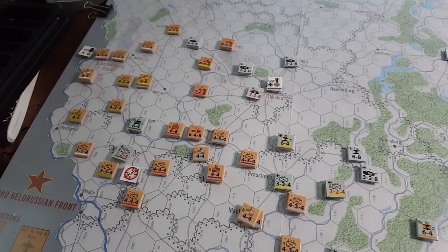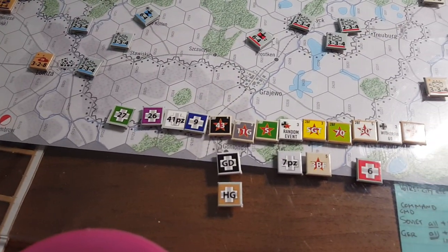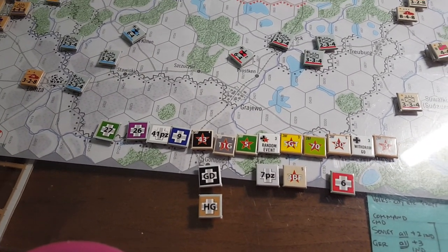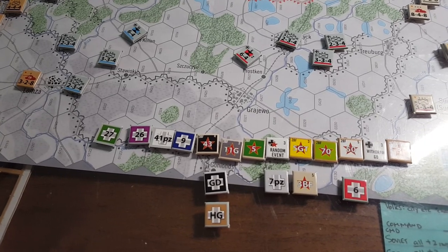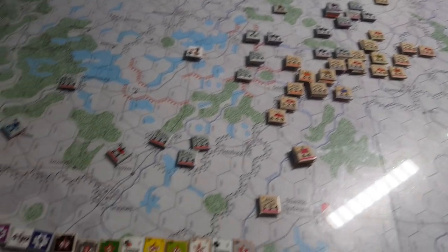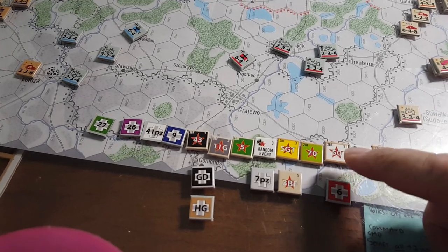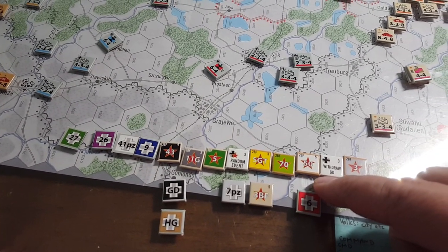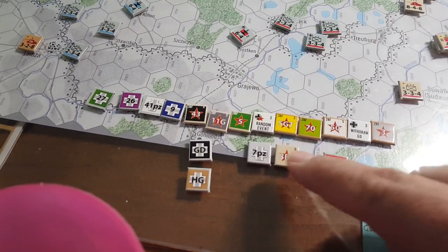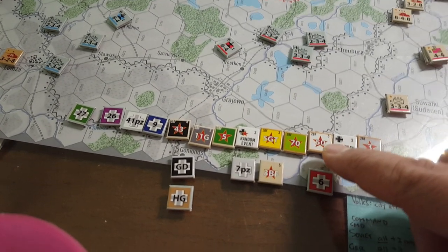As you can see, this turn — because of the way the chit pulls worked — we had four German activations back-to-back, which was fabulous, and then funnily enough three Eastern Section 3rd Belarus Front activations, and then we rolled this random event which was Stalin Interferes. Otherwise we would have had six 2BF — six Second Belarus Front activations in a row. Because when you pull something else you just ignore it and keep going until you get a chit that is required.